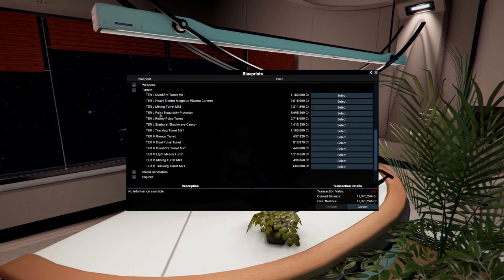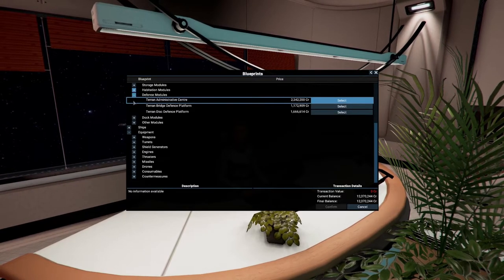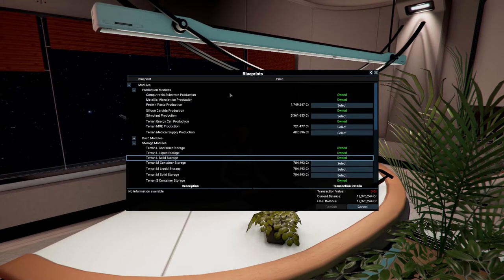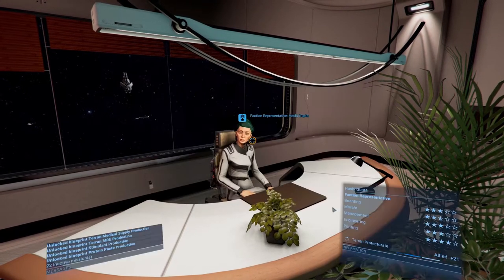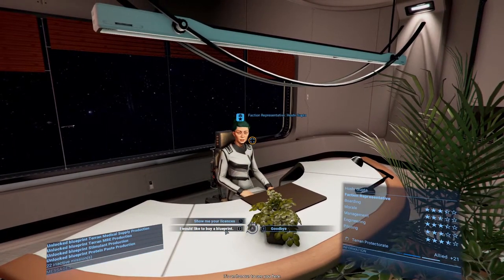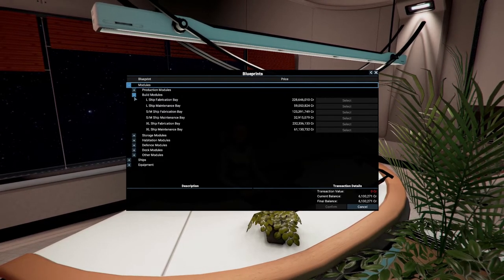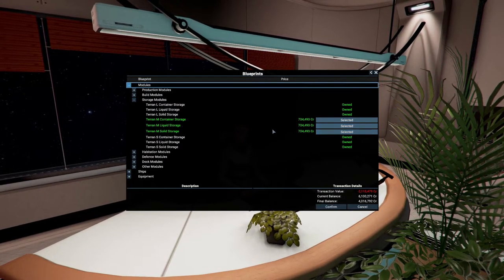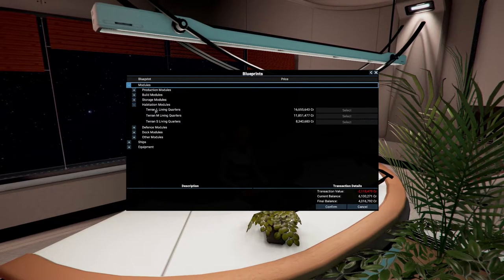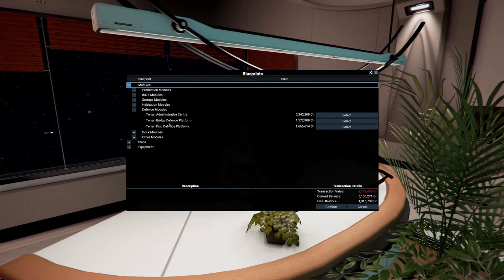I don't understand why some of these are so cheap. We'll look into those later. Eventually I want to have defenses for our stations. Let's get all of the production blueprints - 6 million total - so we'll have all production modules from the Terran empire. Also checking ship fabrication and storage modules - not strictly necessary but I want everything. Habitation is going to be expensive at 8 million, so we'll get that later.